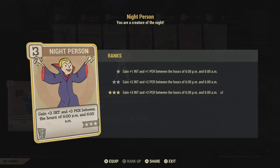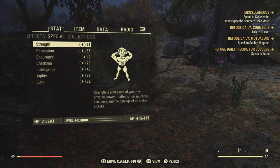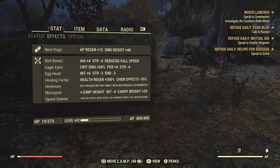Another cheeky little thing we can do is equip the Night Person perk card. At level 3 it'll give you free intelligence and free perception between the hours of 6pm and 6am. This isn't going to give you any advantage during the day, but in the daylight hours you can swap it out for another card. With this equipped, our intelligence has gone up to 45. Now we can move on to our mutations, and the one I mentioned before — Egghead — is probably the best for intelligence. It gives you plus six points right off the bat, however it does give you minus three strength and minus three endurance.